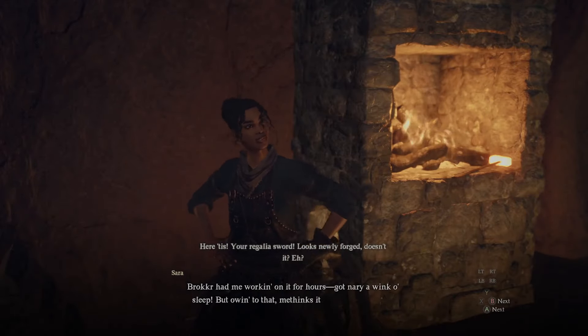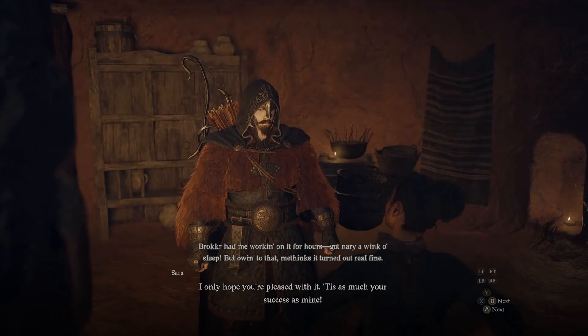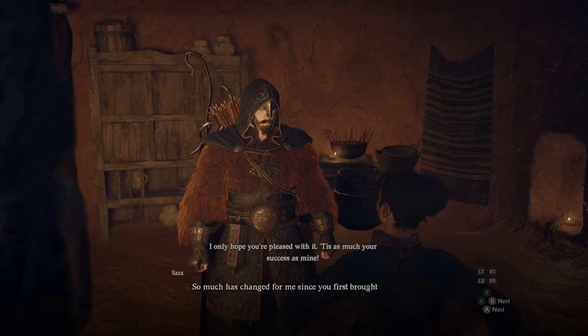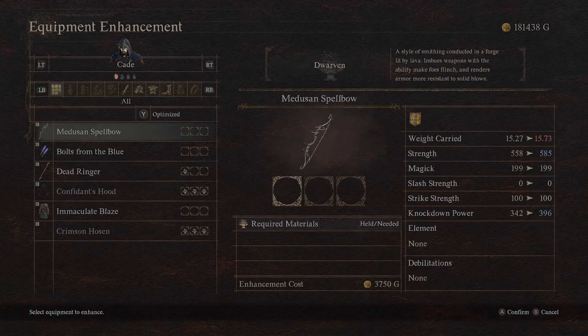The questline is officially over when you turn in the regalia sword back in Vernworth to Roman, the guard that gave you this questline. You'll get 35,000 gold, but really you can return the regalia sword anytime you want when you're back in Vernworth — simply go back up to the castle, turn it in, and you'll get the gold. At the same time, after completing this questline with Sarah and Brocker, you might as well stay and get the upgrades with dwarven smithing.